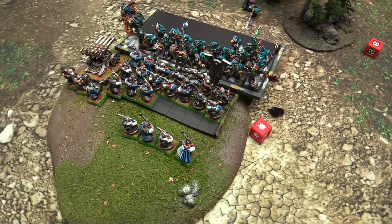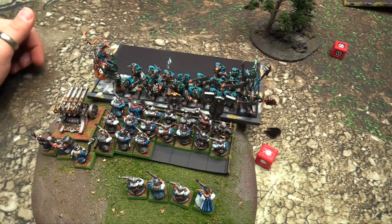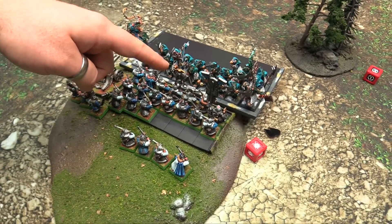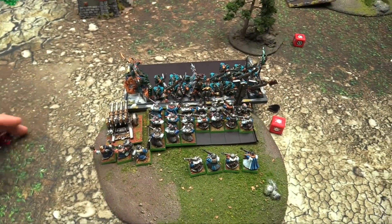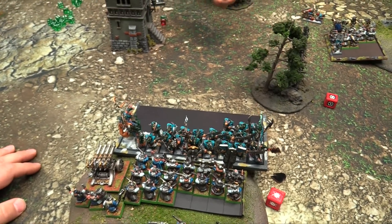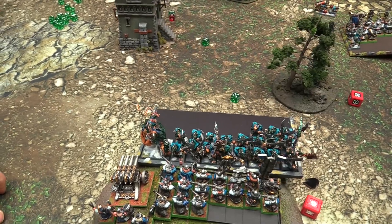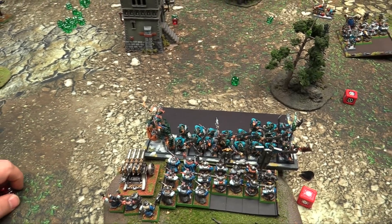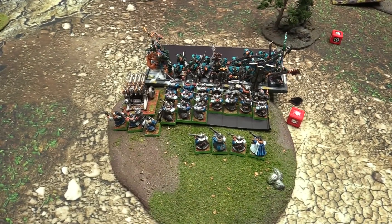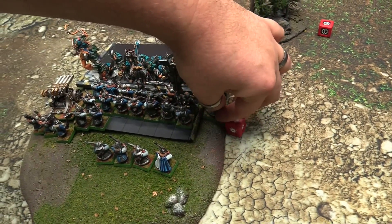End of combat turn three - counting wounds: Dwarves took five wounds, six for charge, seven rank, eight banner, nine big banner. Caused eight - seven total. Win by one, leadership drops by one rank. Ten goes to nine, but only seven because of one rank. Seven with a reroll - Skaven pass. Reforming to get more attacks in. Hellpit rolls its end of turn test - he's dead. Bottom of turn three: charges declared.